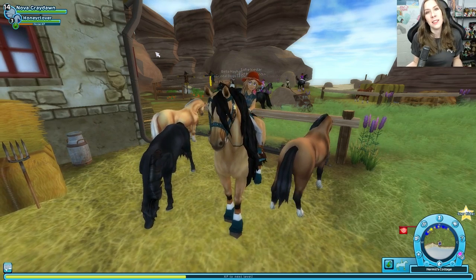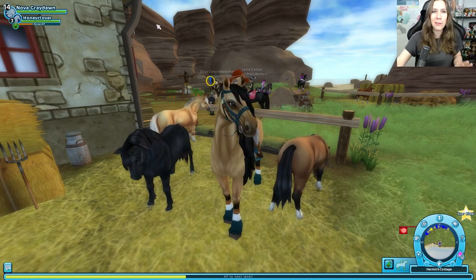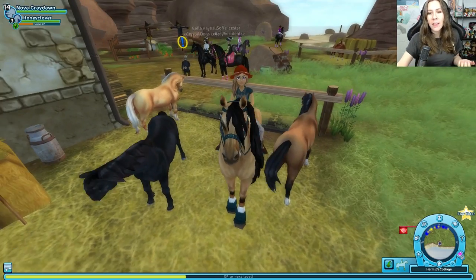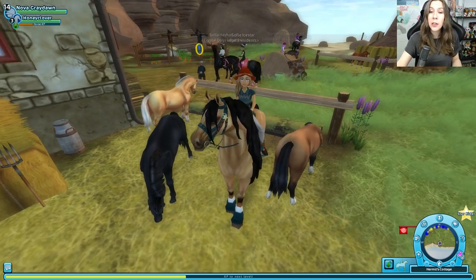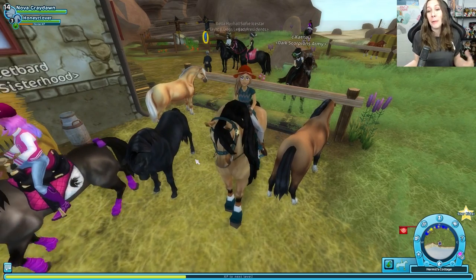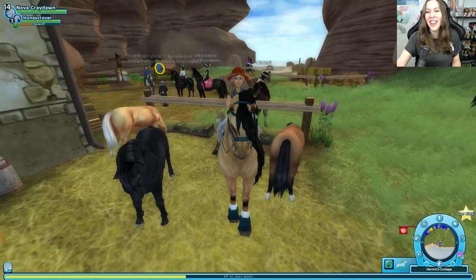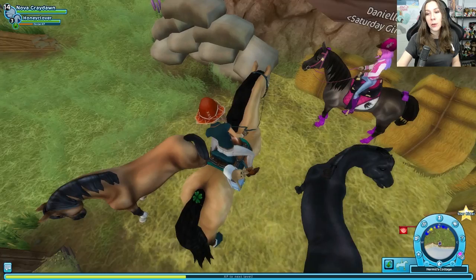How fast do they run? The same speed as the other ponies — they're a pony. All the ponies are equally adorable and equally fast. What colors can I choose from? These three handsome fellows right here: we have the bay, the black, and the palomino. Some people say cremello — I'm not sure. He's the one I previously called yellow in a video; I was just so excited. They're super adorable. I think my favorite might be this guy right here, so we might have to work on getting him.